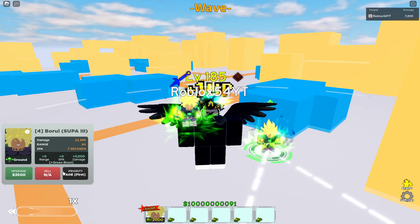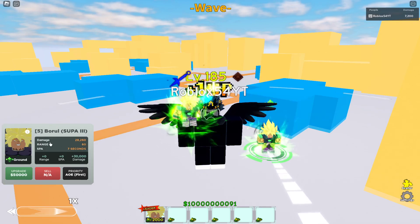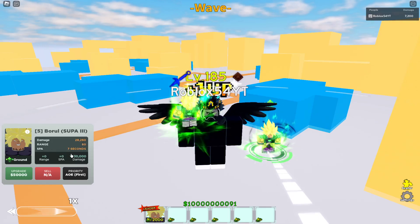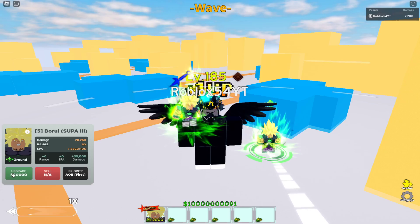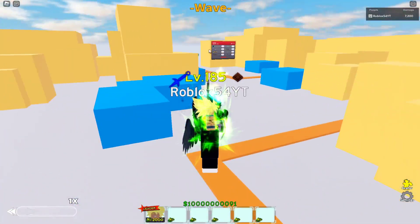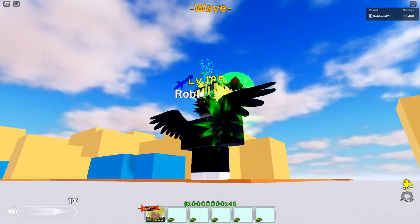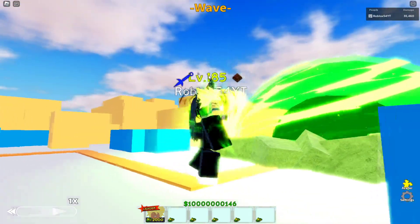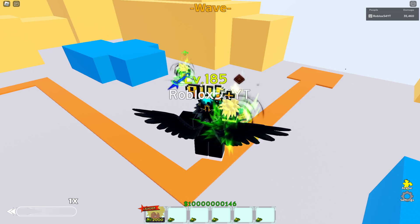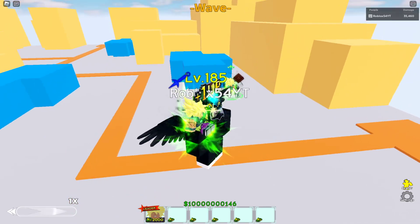Fifth upgrade: damage 28,260, range 60, sigma attack 7 seconds, and 50,000 for the next upgrade. Let's check out that green blast attack — click spawn. He goes up in the air and shoots down a big green ball. It's like a black hole in the middle of a green beam. That's cool — I also like how he floats up in the air.